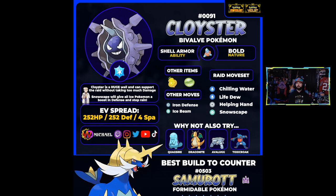Cloyster is a really cool supportive Pokémon for this raid. Its ability Shell Armor is going to prevent critical hits from Samurott, which is huge given the potential Focus Energy use. You also have the option of Snowscape to change the weather — so if someone brings a Pelipper and rain goes up, you can switch it back to something that doesn't help the raid boss. Bringing snow boosts your defense, and you also have the option of moves like Aurora Veil that other Pokémon like Avalugg can use, so Snowscape can definitely be helpful depending on how the raid goes.